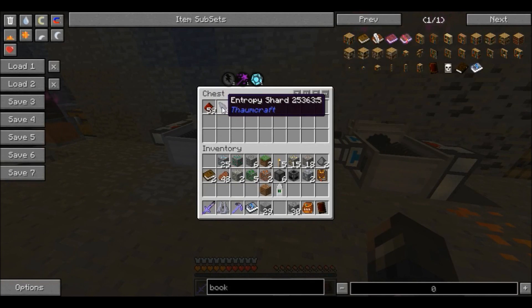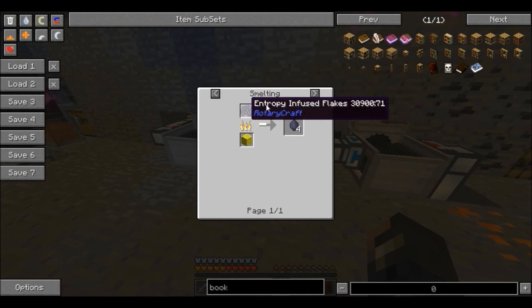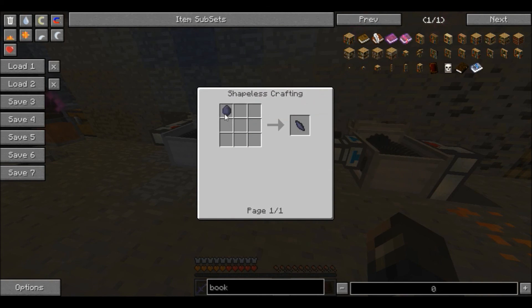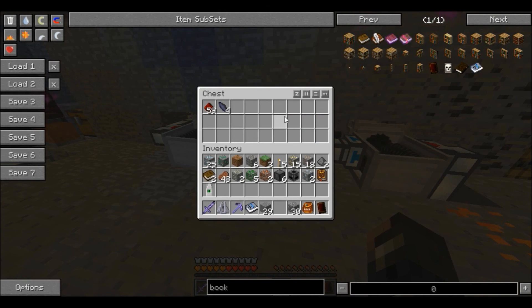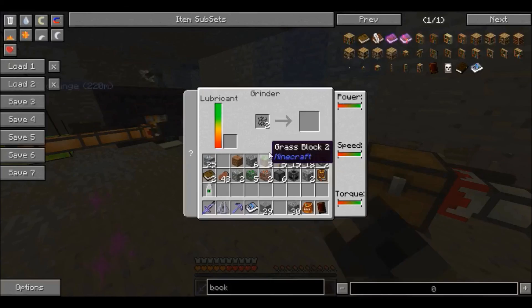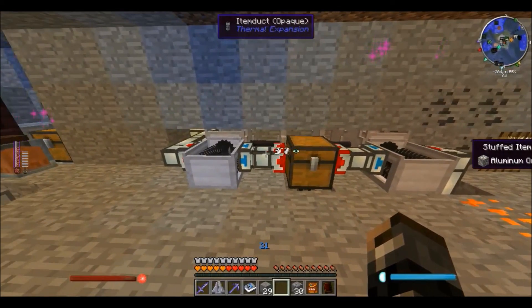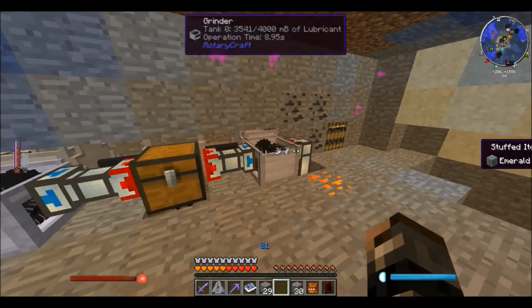Items that can't be processed won't be used up. Each one of these flakes gives you four of the shards — the entropy-infused item — and then you just put the entropy-infused item into a crafting square and you get yourself a shard. If I throw in the emerald ore just like that, it will go into one of the grinders.